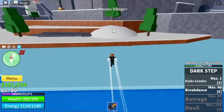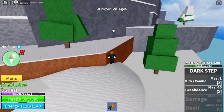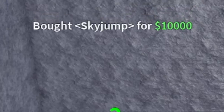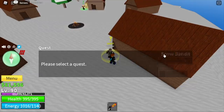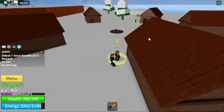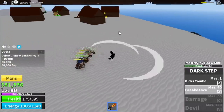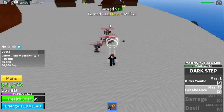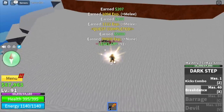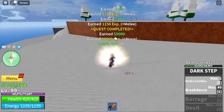Next island is the Frozen Village. Here, you just need to buy Tye Jump and the Zoru or the Flash Step. Then go straight to the Snow Bandits. Same strategy — lure and defeat 7 to finish a quest. The skill I suggest is using Breakdance to make things faster. The goal here is to reach level 105.